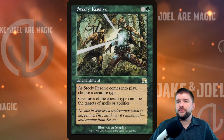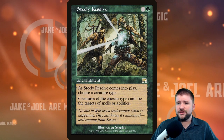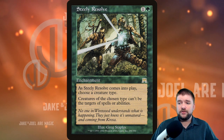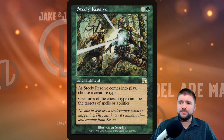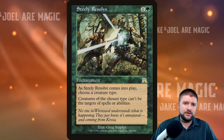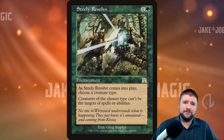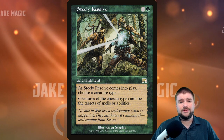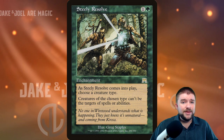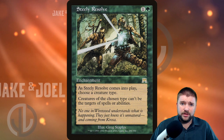Those were some white cards. Let's jump over to green, starting with Steely Resolve. One green and one other — as it comes into play, choose a creature type; creatures of the chosen type can't be the targets of spells or abilities. Now this does mean you can't target them either, but it's to get targeted removal off the board and we're going to be fine. You may not want this in a voltron or equipment-based deck, but Steely Resolve in the right deck can be really powerful — like a cheap Asceticism.